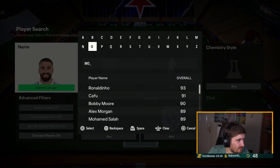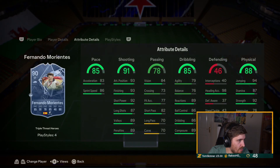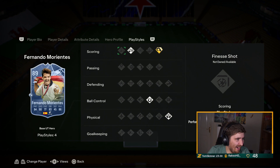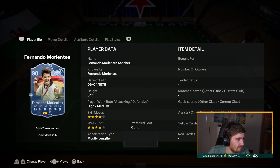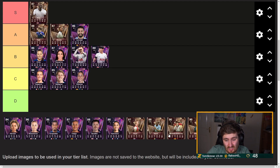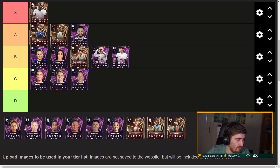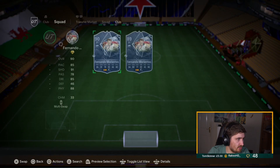Morientes — well, Aerial is better than Power Header. It's just a plus one on everything and he's still got a lot of the same issues. He'll be decent but nothing special. It's pretty mid, this promo, for what I'm seeing.